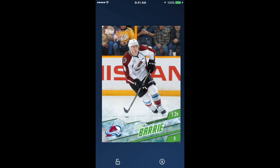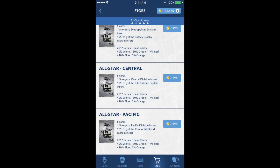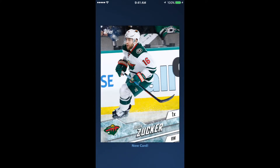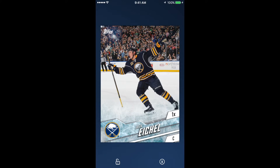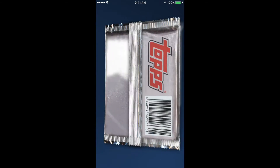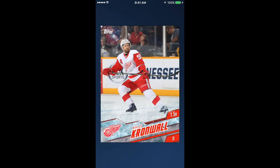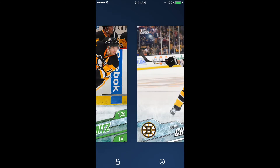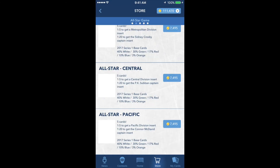Brent Burns. I do believe you still get a free pack of these All-Star cards — if you haven't opened up your free pack, get out there and do it. Eichel base. Red Cronwell, Kunitz, Chara.